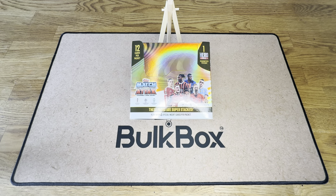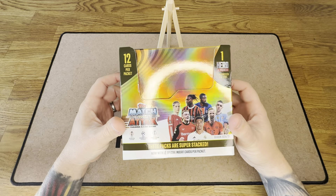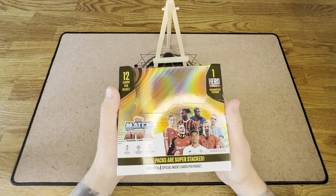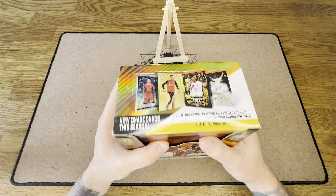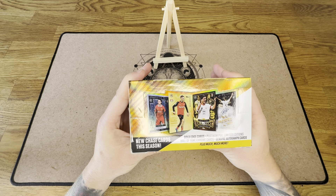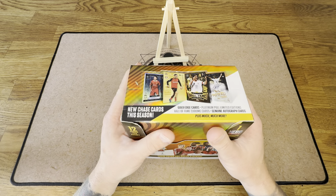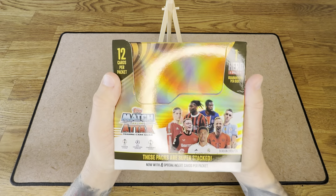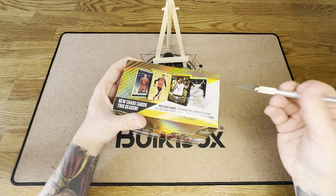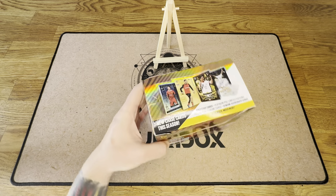Hello everyone and welcome back to another episode of Bulk Box Breaks. Here we are going to be cracking into the big one, the Collection Buster. This is what we're hoping is going to fill out the majority of our collection and get our binder looking nice and full. We've yet to pull any of the Platinum Pools or the Hall of Fame cards, but we're going to be looking for some Gold Edge Editions. Hopefully this box can give us some of the goodies that we need. We know that we're going to be getting one Hero Pack inside of here, so that's going to be exciting. Let's do this.